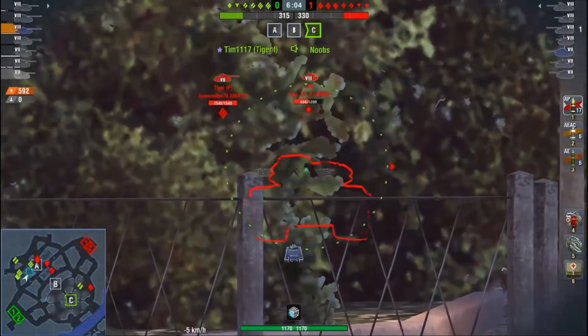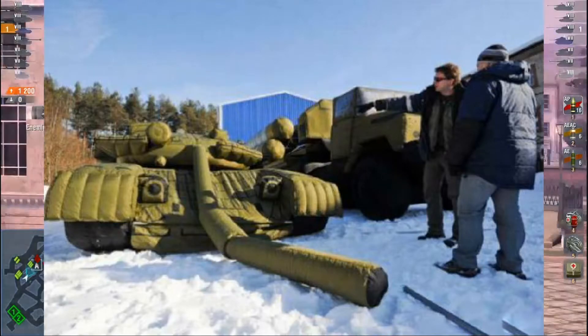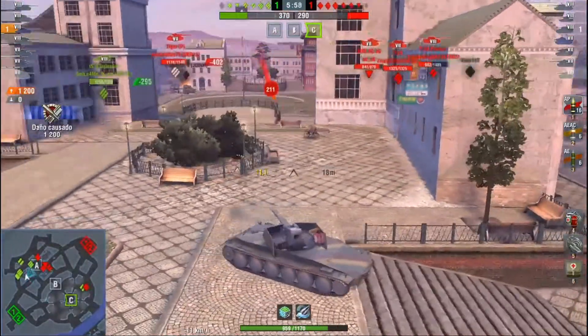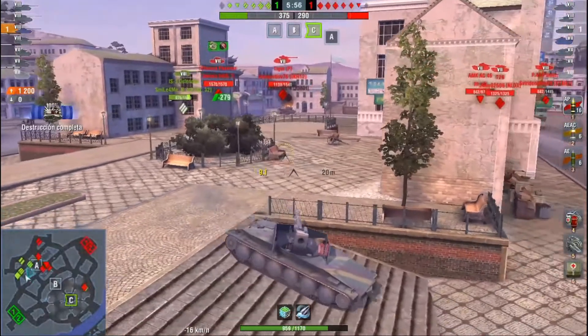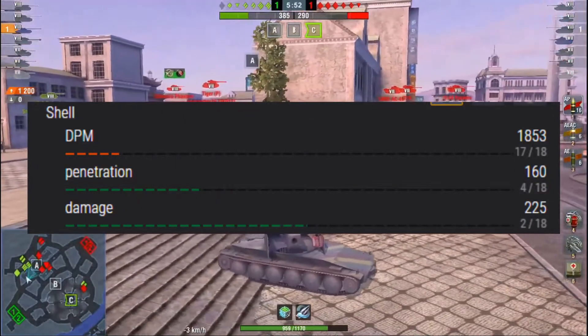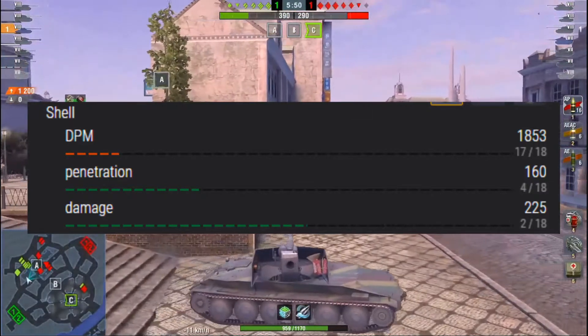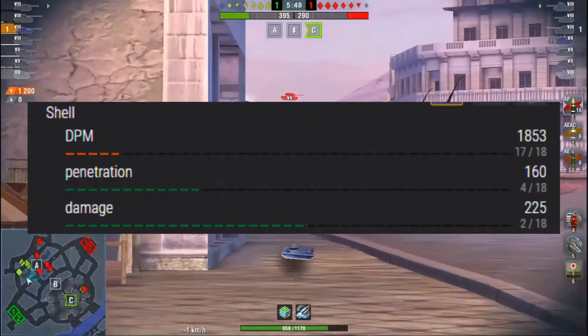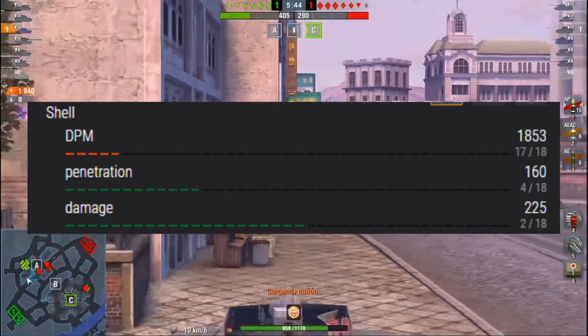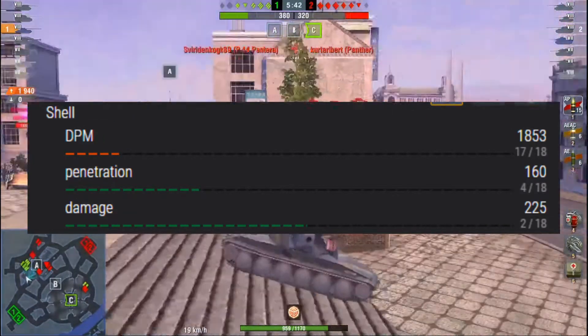Starting with everybody's favourite thing about a tank: its gun. What the T26E3 has is essentially a Pershing gun but down the tier, so it comes with the same damage. Because it's got relatively high alpha damage for its tier, you lack in DPM — 1850 damage per minute — but 225 alpha damage, which will feel quite nice at tier 7. It comes with good penetration as well at 160mm.